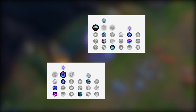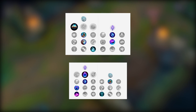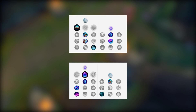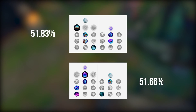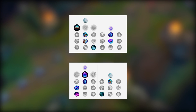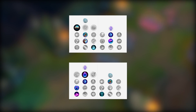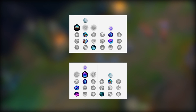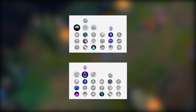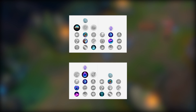Starting with champion select regarding runes, the most common two rune pages are these two. The first one has Arcane Comet as its keystone, and the second one is Summoner Spellbook. I personally am not sure which one is better and the win rate seems to agree with me. But you can try them both out for yourself and see which one you prefer. From my personal experience I seem to gravitate towards the Arcane Comet rune page, simply because I like the damage of it and the other keystones in the Sorcerer path, although many Nivia players have great success with Summoner Spellbook.